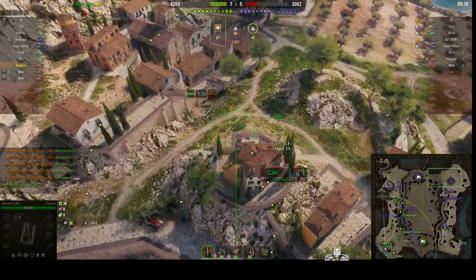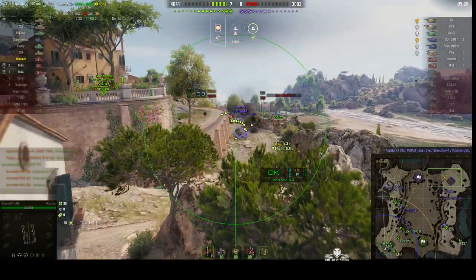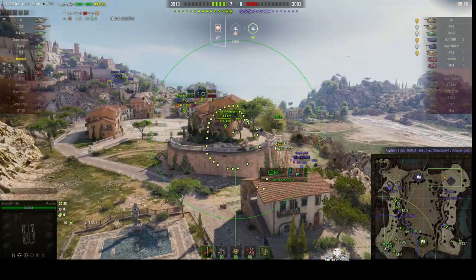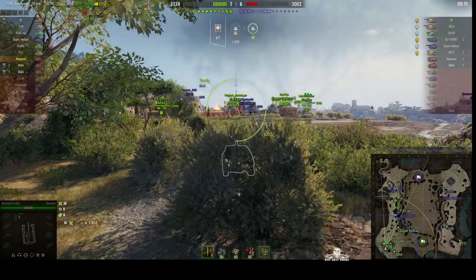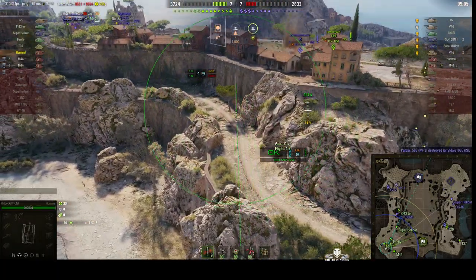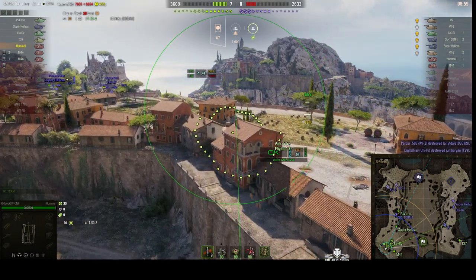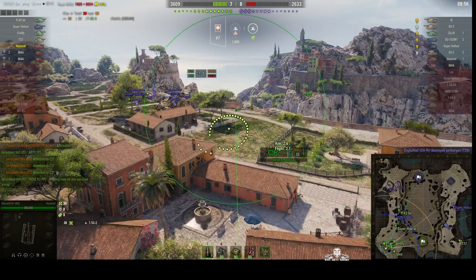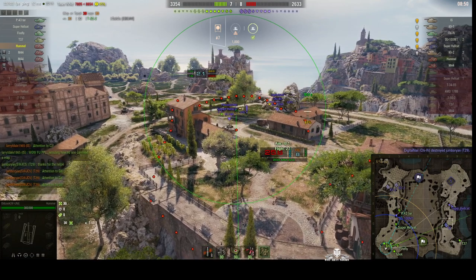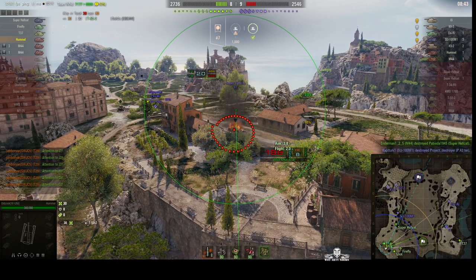He's looking for another target. Maybe the SU-100 M1 — but he can't get a solution because it has managed to get past into cover behind that building. The Chi-Ri off to the left might be a better target. We just lost the IS and our T-29 to that Chi-Ri. Old Cook goes for the Super Hellcat, fires a round, just stuns him — but our teammate in the M44 got the kill.